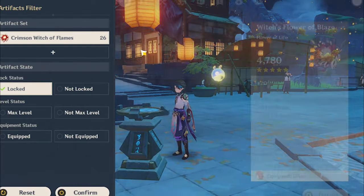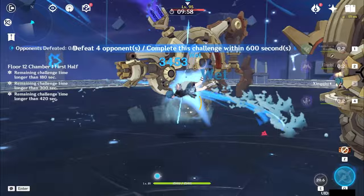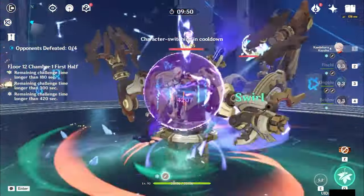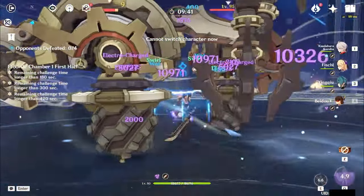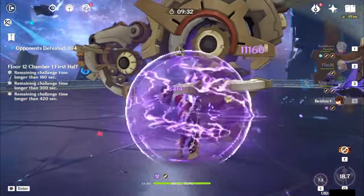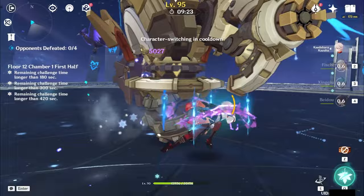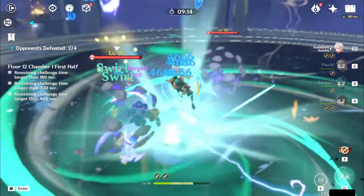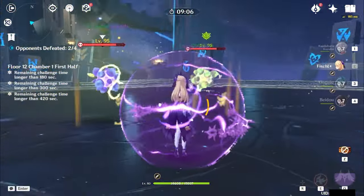I'll tell you a couple of teams I regularly play Xingqiu in. First is a taser variation: Kazuha, Fischl, Beidou, and Xingqiu. I equip Kazuha with Sacrificial as well. There's a lot of swirl and chain reaction damage, and your enemies get pretty much stun-locked because of electro-charge. You're also super tanky because Xingqiu has a lot of damage reduction, Beidou has damage reduction, and Beidou's shield becomes four times as tanky combined with the damage reduction. It also has electro resonance, Fischl generates a lot of energy, Kazuha generates a lot of energy, so there's not much of an energy issue.